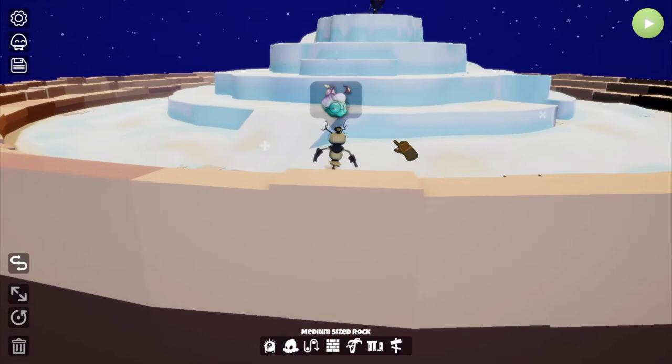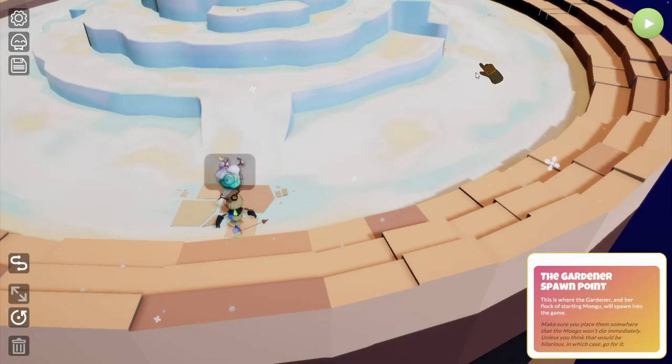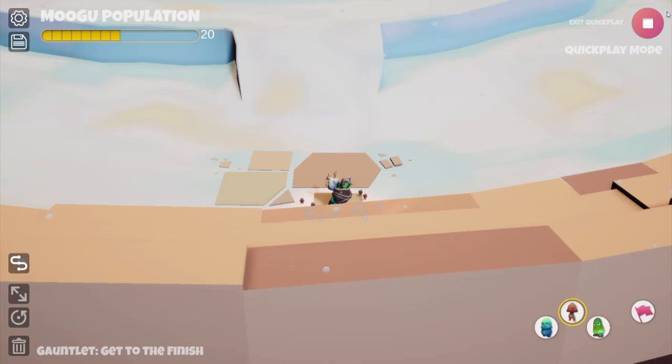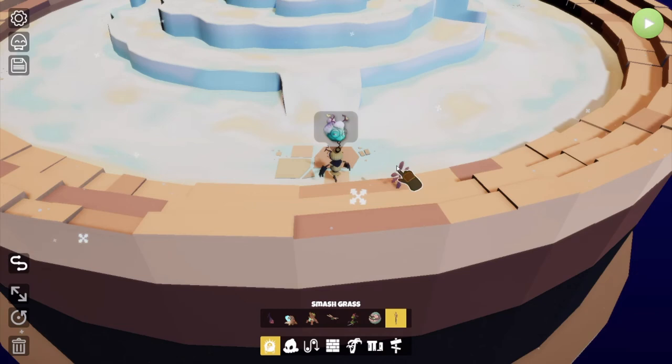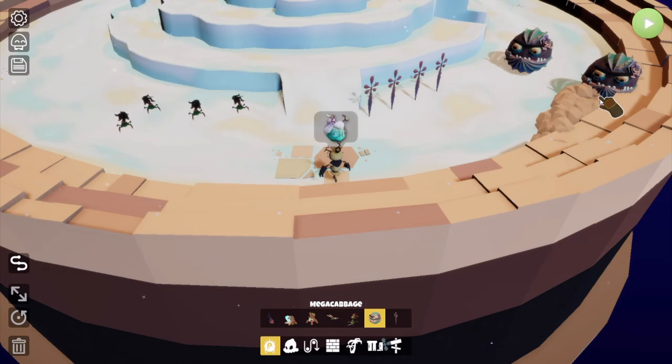Let's exit and go into a second level example. As you can see the terrain is different here — the plant has been placed at the top of a mountain, and the challenge is to build a way to get up there. I'm going to set some monsters: these are static monsters, our pea shooters, and our cabbage.